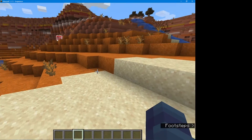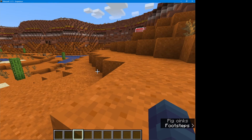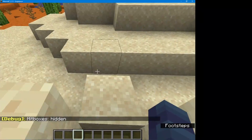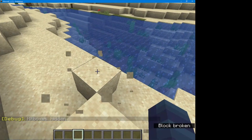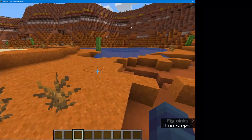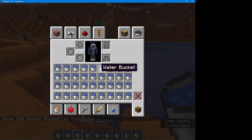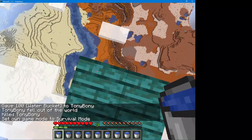Anyways, you get the idea. You can turn them off with F3 plus B again and they're hidden. These are just some of the F3 function keys you can learn — there are more than you can learn. Just have fun!